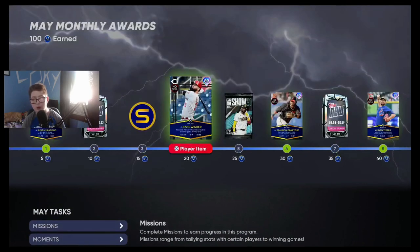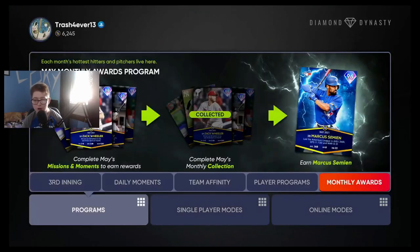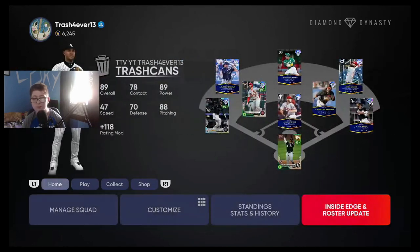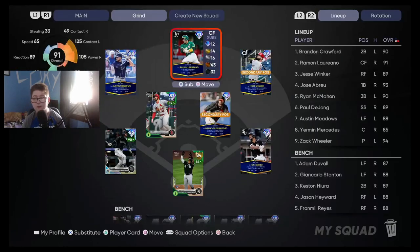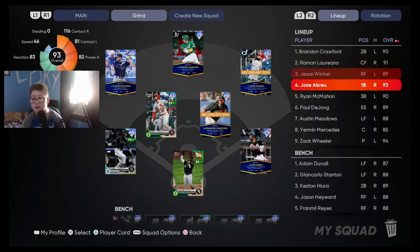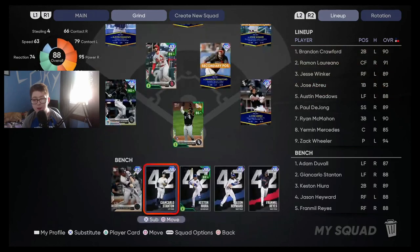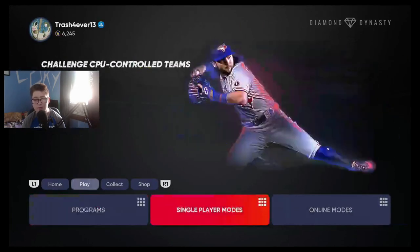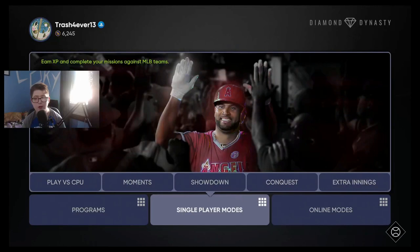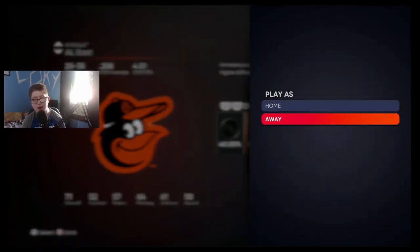As you work along, you can knock them out. Here's another tip: if you need moments or missions with Crawford, Ramon Laureano, Jesse Winker, Jose Abreu, and Austin Meadows, put them all at the top of your lineup. That's what I did. Go into play versus CPU — I just want the Orioles on Rookie. It makes things easy, and it doesn't really matter which opponent you choose.